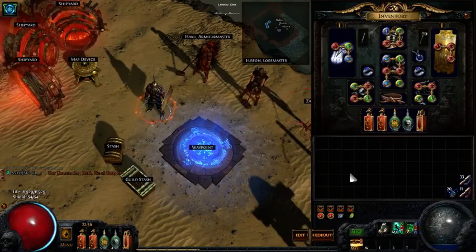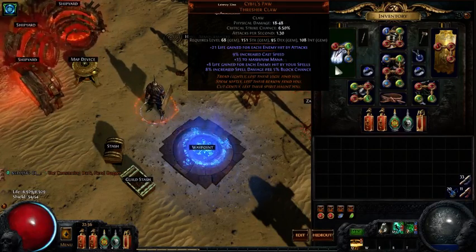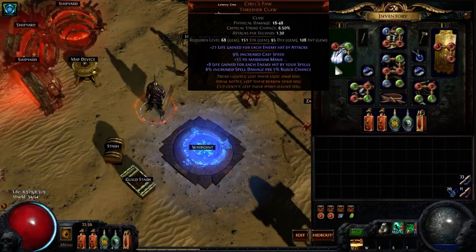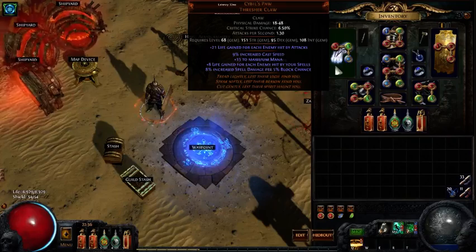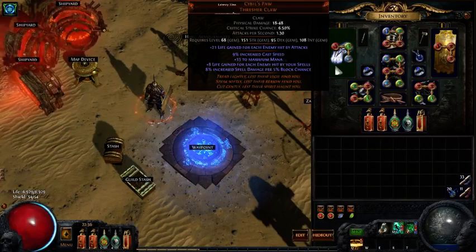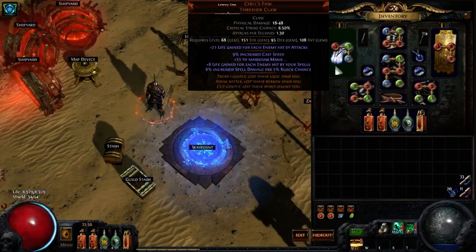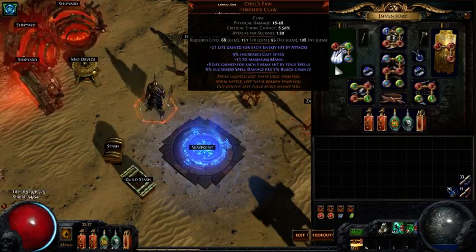I also want to talk about my gear. Given that we are a max block character, Sybil's Lash is a really great choice. The other thing about Blade Vortex is because it casts blades that spin around you, each time a blade hits it's going to give me life per hit. When you have 10, 15, 20 stacks of these up swirling around you, that's a lot of life that you gain on hit. So Sybil's Lash is a really nice option.